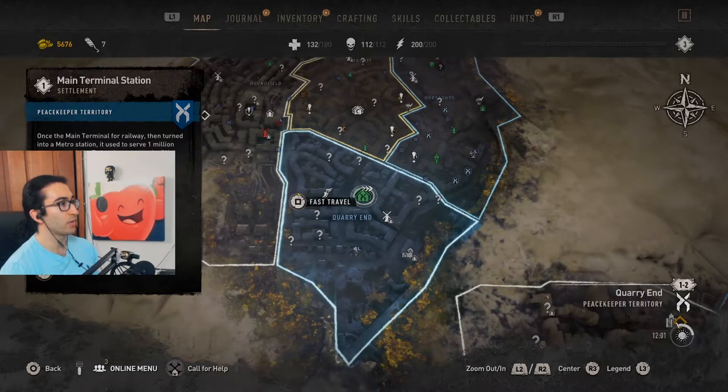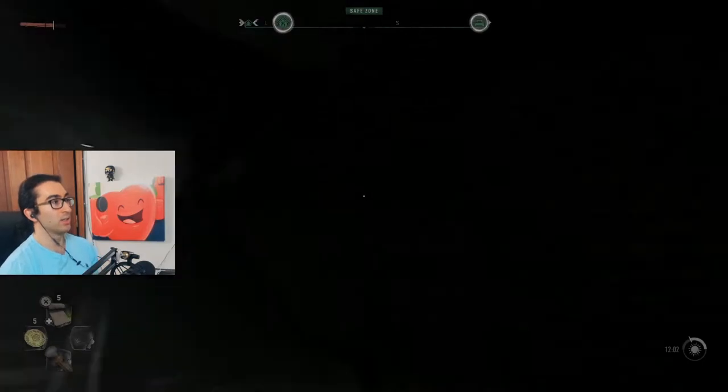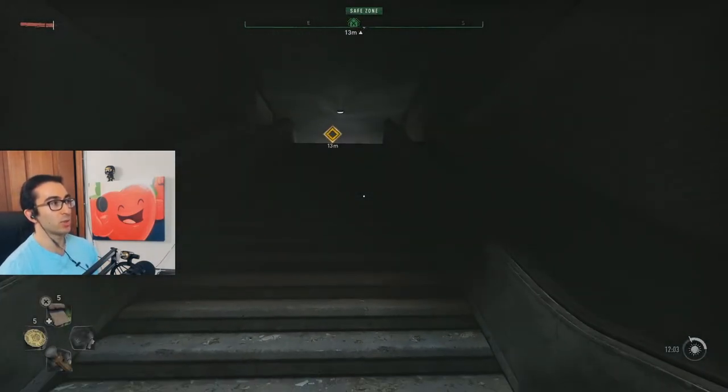I can fast travel over here to this terminal station. You have to clear those terminal stations out, get rid of the zombies, and then the fast travel option will open up. And if you don't even have fast travel yet, you just have to progress through the story and eventually you'll unlock it.